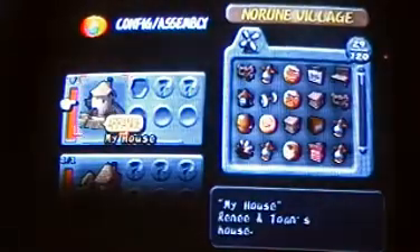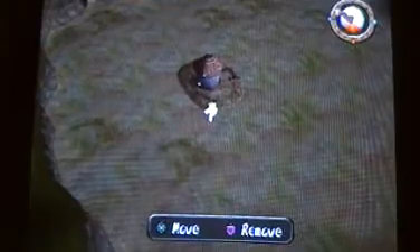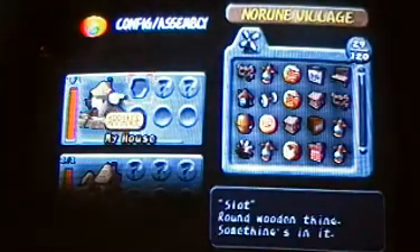Config assembly — you can build buildings. I'm going to put this here just to show what the move and remove options do. Press X and you can move it. Press Square and you can remove it. Now, let's get building.